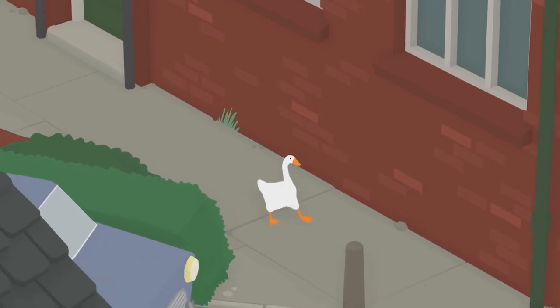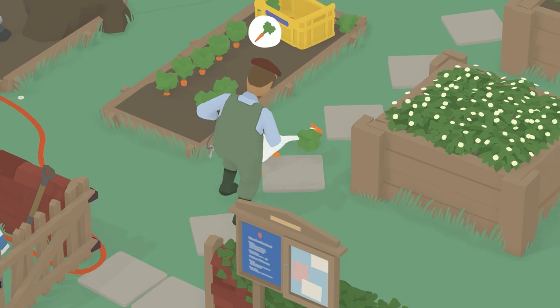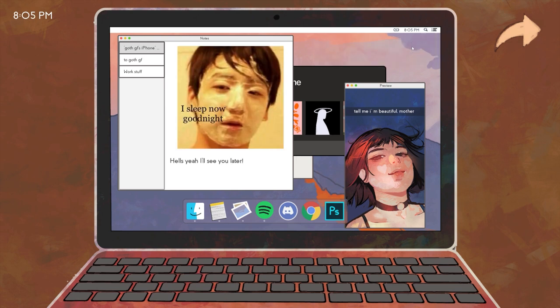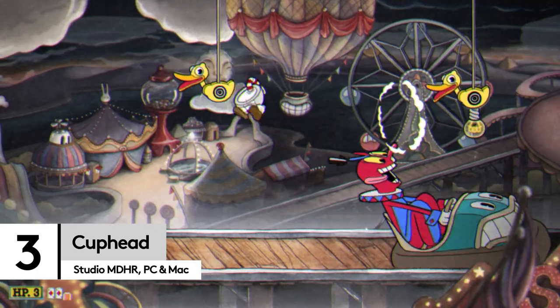The first two entries in this video are relatively chilled. Untitled Goose Game might have scenarios that make you scratch your head at first, but there's no staring at your laptop screen so hard that you're afraid to blink. That is left entirely to Cuphead.